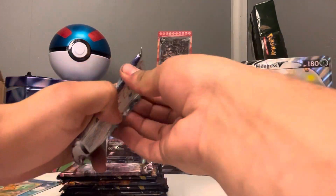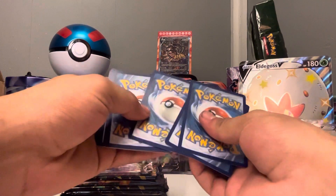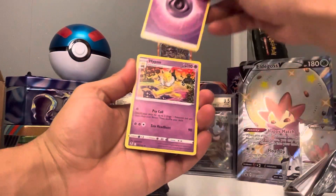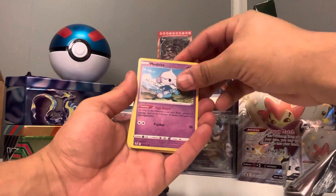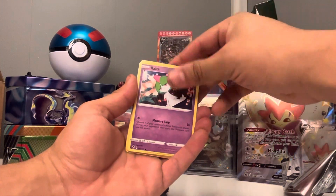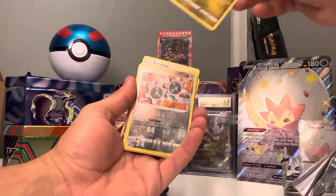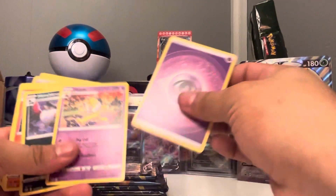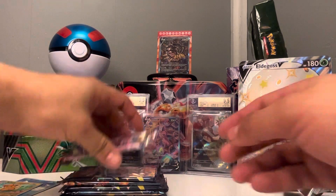Next pack is Silver Tempest. My best pull out of Silver Tempest is probably gonna be the gold Lugia card — I love it, it's very nice. We got Hypno, Hypno, Houndour, Crobat, Ninetales, Ditto, Durant, Ralts, Fletchling, Dratini, Klinklang, and energy. Very nice cards, you'll love to see it.